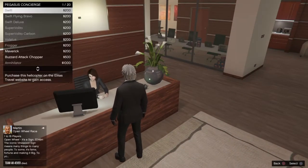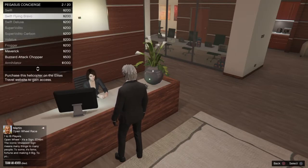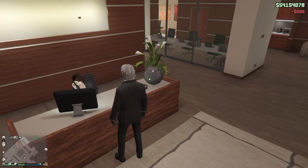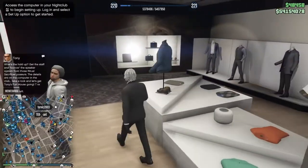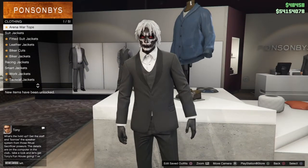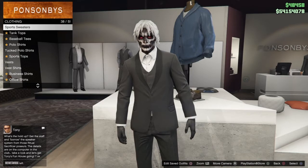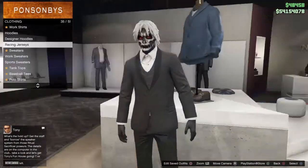The first thing you guys want to do is head towards your nearest clothing store. Once you arrive at the nearest clothing store, go to Tops and then go to Designer Shirts.